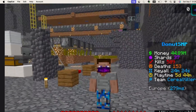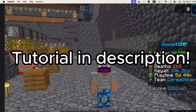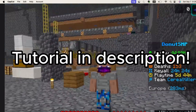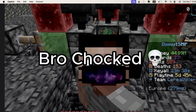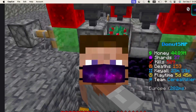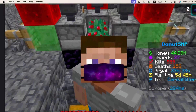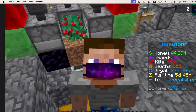The next money-making method is farms. It's pretty simple, but I'll give you a closer look. My bad. But anyway, so this is kind of related to the last farm, but it's a berry farm, and it's currently the best farm on Donut S&P right now.